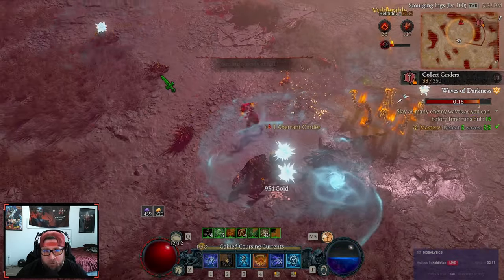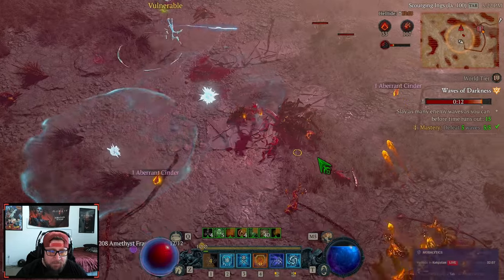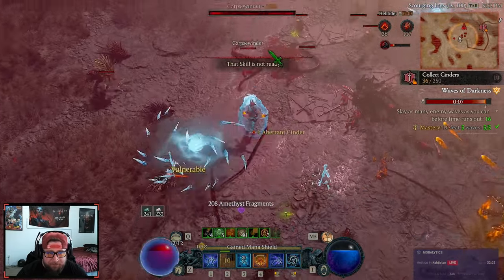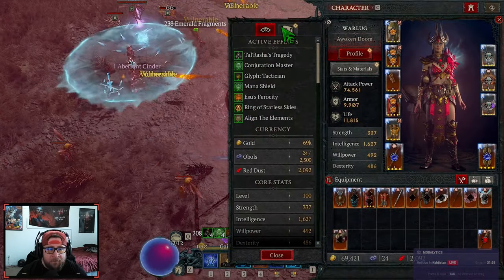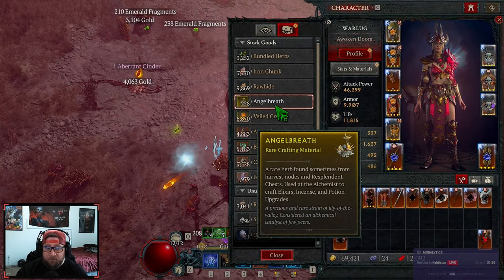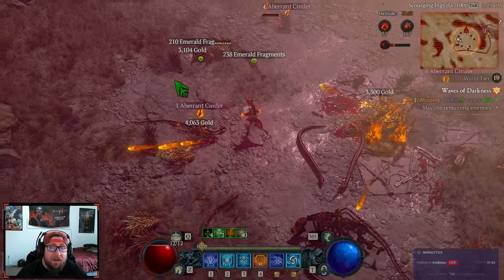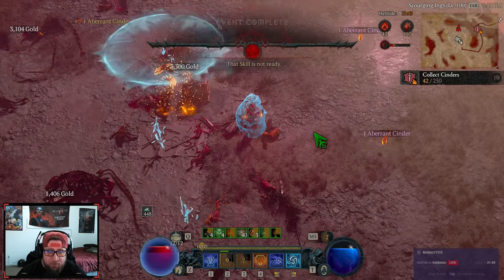Today I want to go over how to farm Angel's Breaths. This is probably one of the worst bottlenecks in the game, and there are only a few ways to get it. It can be found from Resplendent Chests, harvest nodes, elites inside the Helltide, or inside Nightmare Dungeons when you're farming.